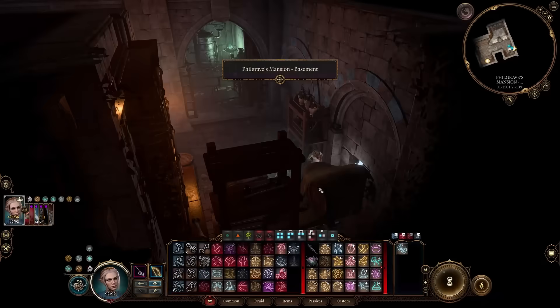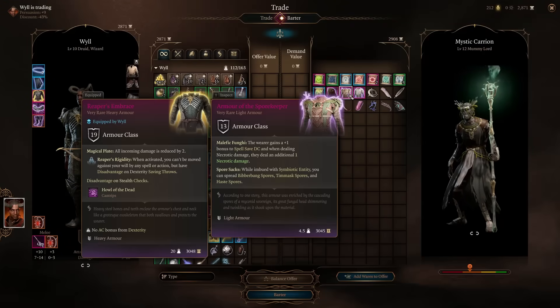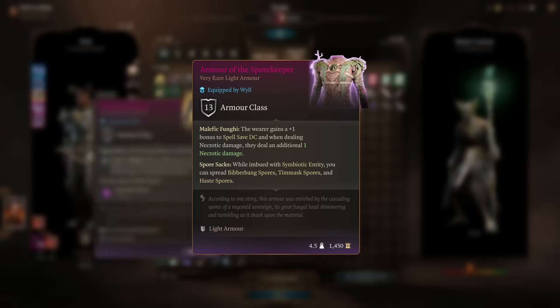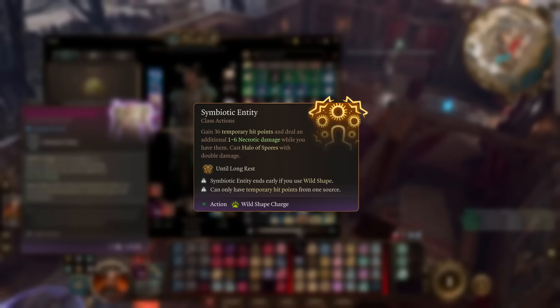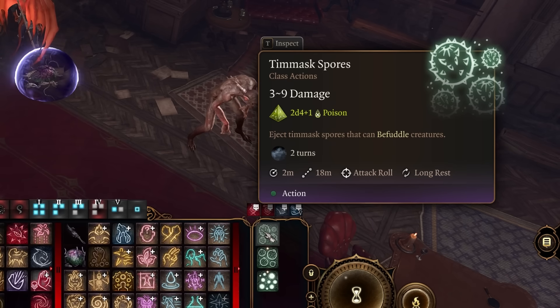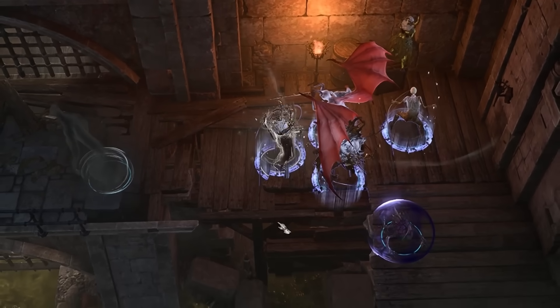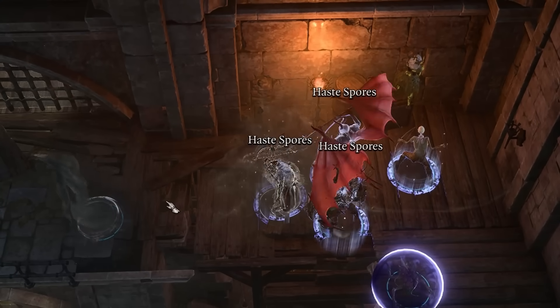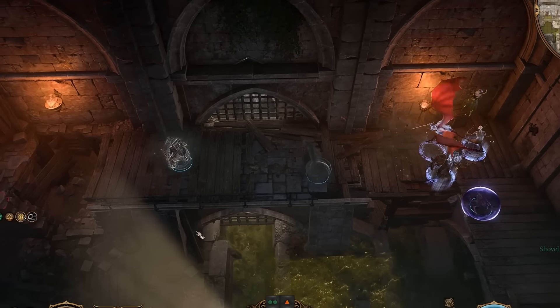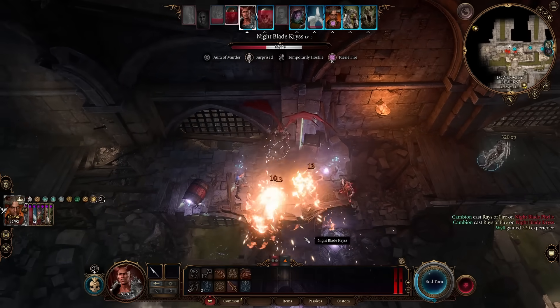By taking the back way into Carrion's mansion we can skip all the other steps and immediately confront him. He sells arguably the most powerful item in this entire run for us: the Armor of the Spore Keeper. While we have the temporary hit points from Symbiotic Entity, it lets us spread Haste Spores — just like Mind Sanctuary, anything that enters the spores over the three rounds it's there will get hasted. Unlike Mind Sanctuary there is no movement restriction after leaving, so effectively it just doubles all our damage.